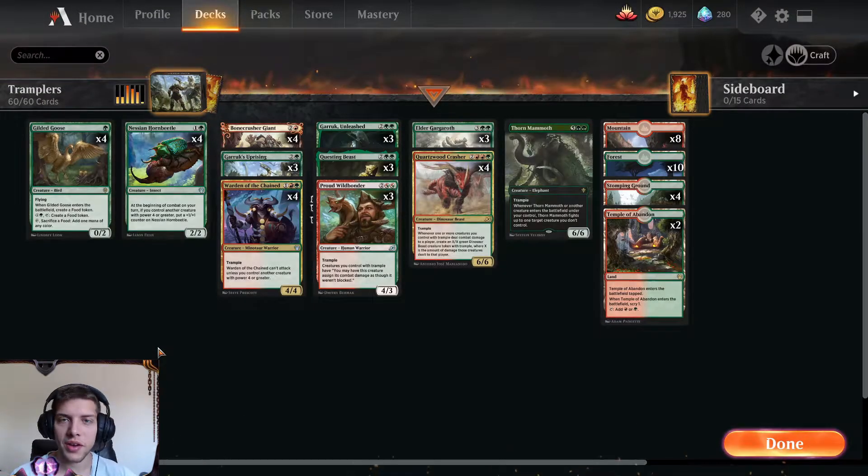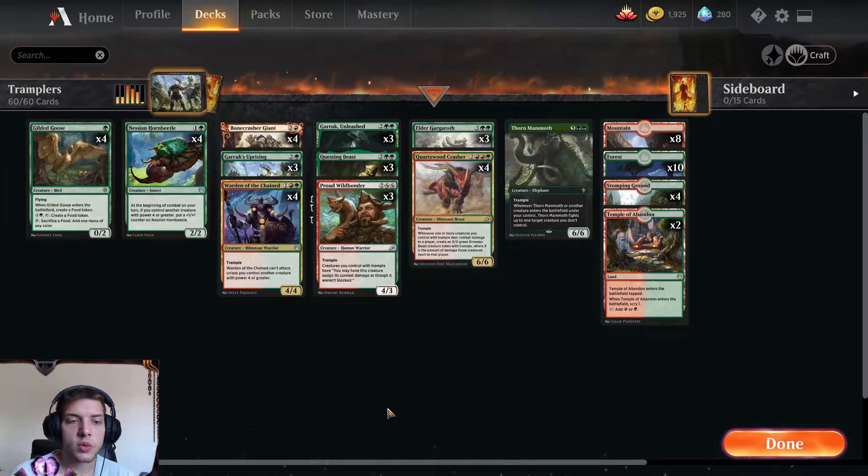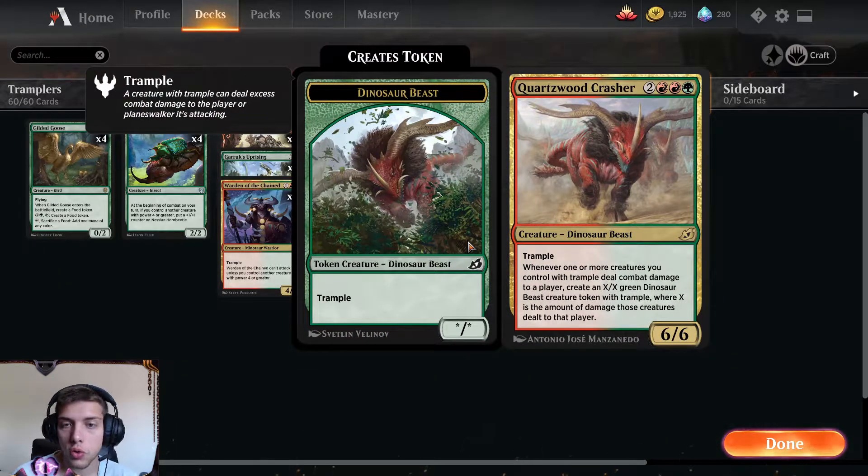Hello everyone, welcome back for another video. Today we'll be playing some Gruul Tramplers. Now if you don't know this archetype, it was kind of introduced to us in Ikoria, in which we got some cards like Courtswood Crusher, which is the main card of the deck.